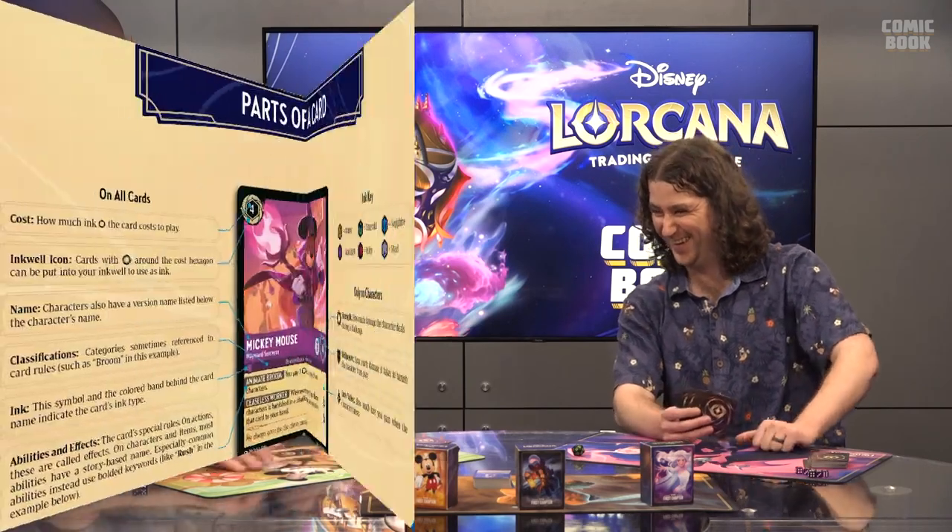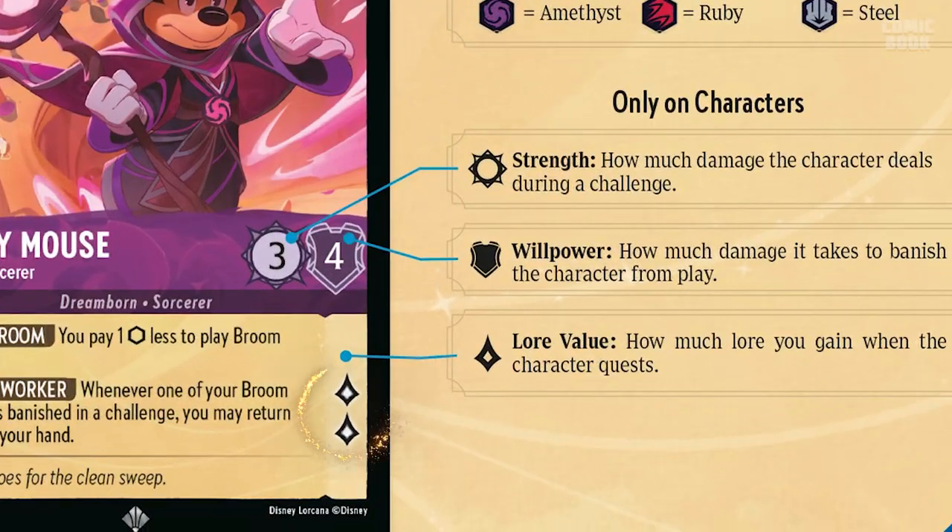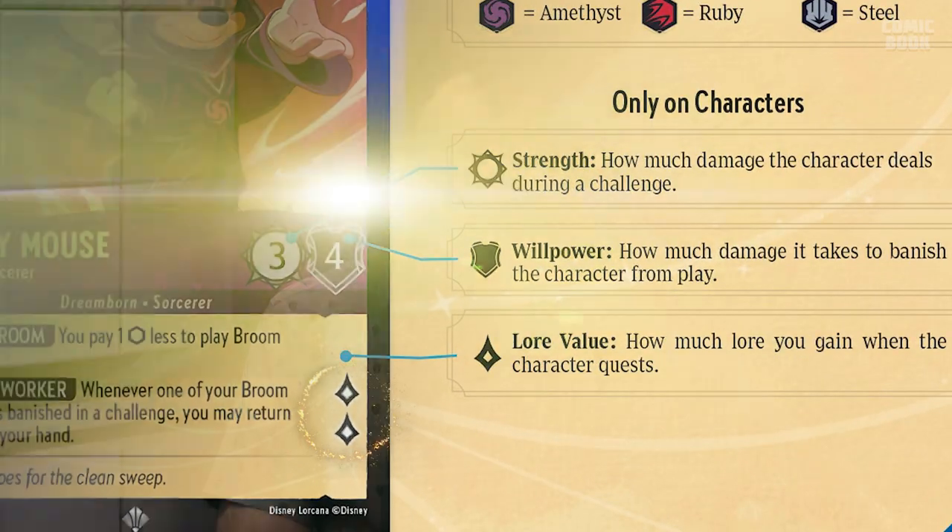Lore icons — most characters give you one, some give two, three, or four. Basically every turn you can quest with your character and add that lore to your total, trying to be the first to reach the goal. Your opponent is also doing that, so the other option you have with your characters is to challenge.